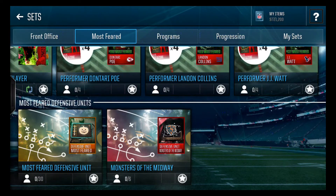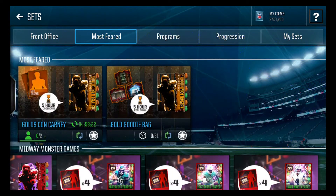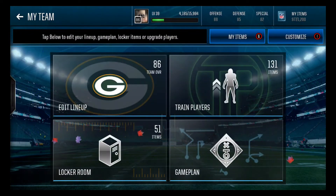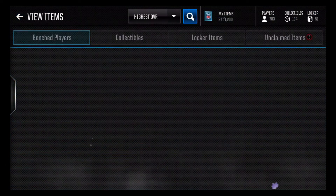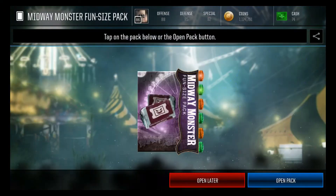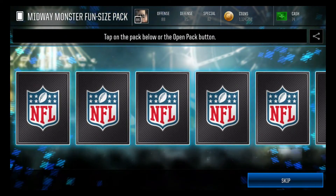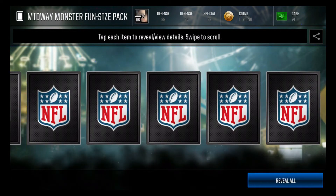So guys, that's pretty much the sets. There are also some game plans and stuff, which is pretty cool. Now we're going to be opening up some packs to see what they contain. We'll be opening up bundles and there will be a coin making method coming out later. We got some midway packs to start it off — and that's some sweet stuff, it like tosses out candy and stuff, which is actually pretty cool.